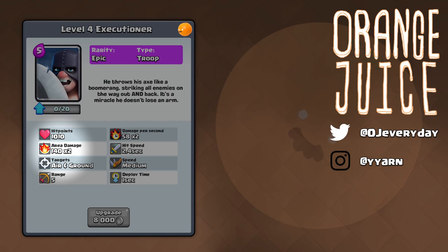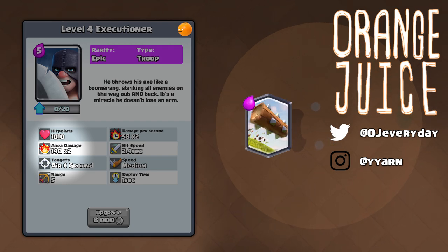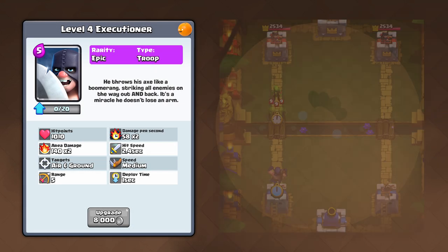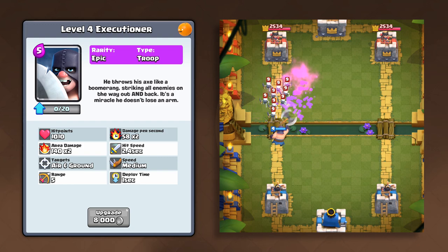He offers splash capabilities like a bowler, and the returning axe is kind of like the log. For the full duration the axe is flying, you're denying your opponent from planting small units in that area. He has medium move speed, walking as fast as a valkyrie. On the first pass he can kill skeletons, spear goblins, or fire spirits. On the second pass it finishes off goblins, archers, princess, lava pups, and ice spirit. His attack speed is very slow.